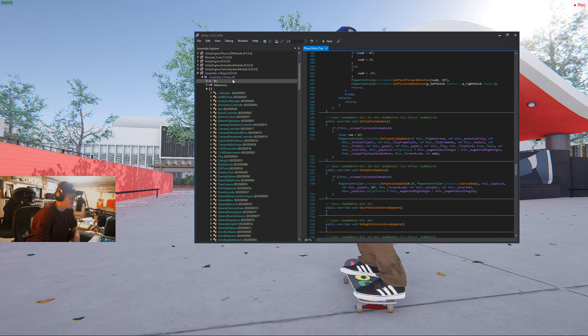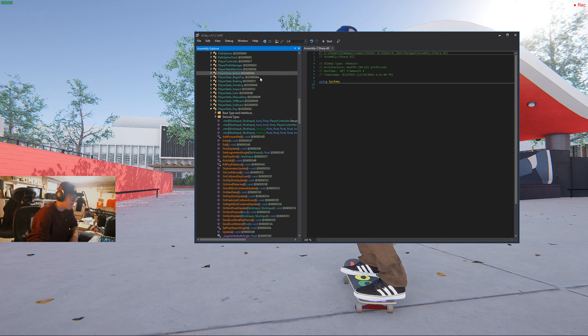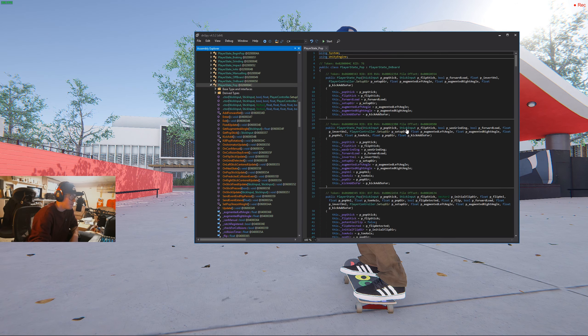You're going to load in the Assembly C-Sharp file, which is in the Skater XL data folder in your managed folder. And then you're going to go all the way down, go to this hyphen right here, expand it, and you'll go down to the first one we're going to do, which is in PlayerState_Pop.